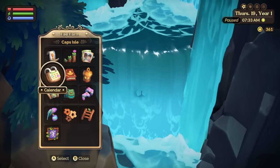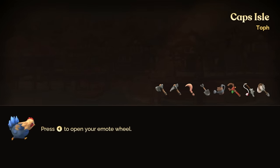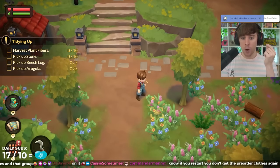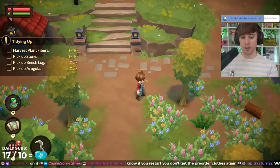And if you're ever stuck while out exploring, just open your menu and select the 'Help I'm Stuck' button. This will get you out of whatever pinch you're in. Let's make our way to our homestead, shall we? There's a lot you can do on your farm, and that means lots of tips.